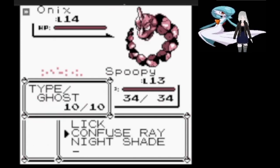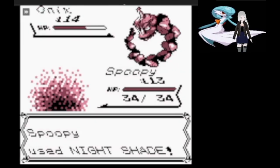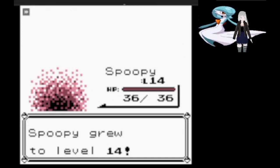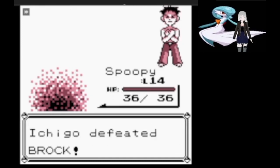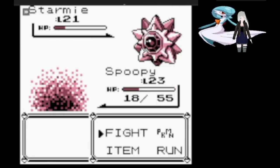We level up and Onix comes out, and we have Nightshade now. So we just use that until Onix falls, and we earn a rather free Boulder Badge.